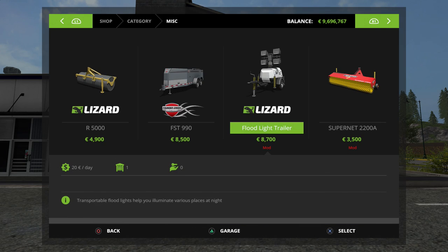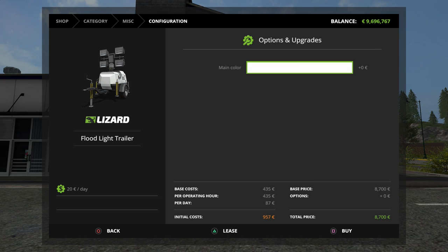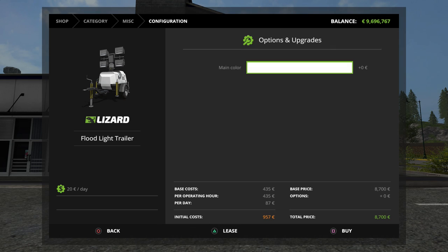Under miscellaneous, we have two things added. First, the Floodlight Trailer, which has a maintenance cost of $20 per day. You have the choice to pick your colors. It has a total purchase price of $8,700, an initial leasing cost of $957, with a per-day cost of $87 and per-hour cost of $435. This is nice because it gives you portable light — if you want to light up a section of your farm, your equipment area, a silage bay, or even a field. It's a portable light you can use to transport around and set up.